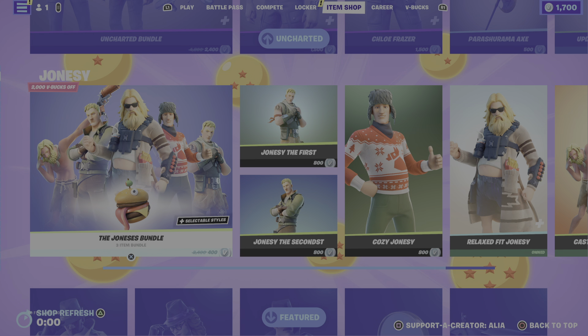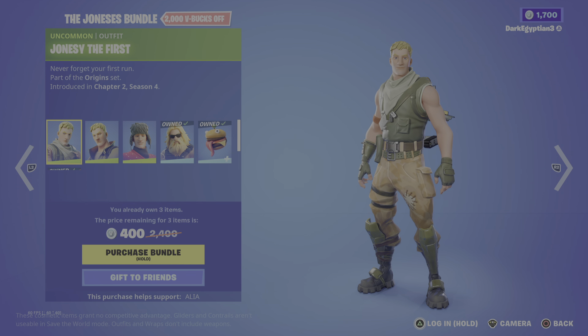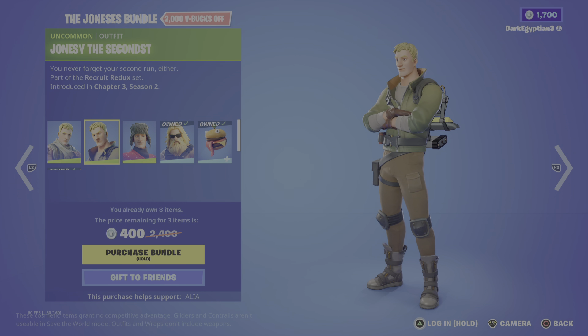Moving on to the return of the Joneses bundle. They've done a complete Jones bundle this time, giving players a chance to grab all the Joneses. There would be five items total, but I already own two of them so only three appear for me. First up is Jonesy the First — 'Never forget your first run' — part of the Origin set, first introduced in Chapter 2 Season 4. Then we have Jonesy the Secondest — 'You never forget your second run either' — part of the Recruit Redux set, first introduced in Chapter 3 Season 2.